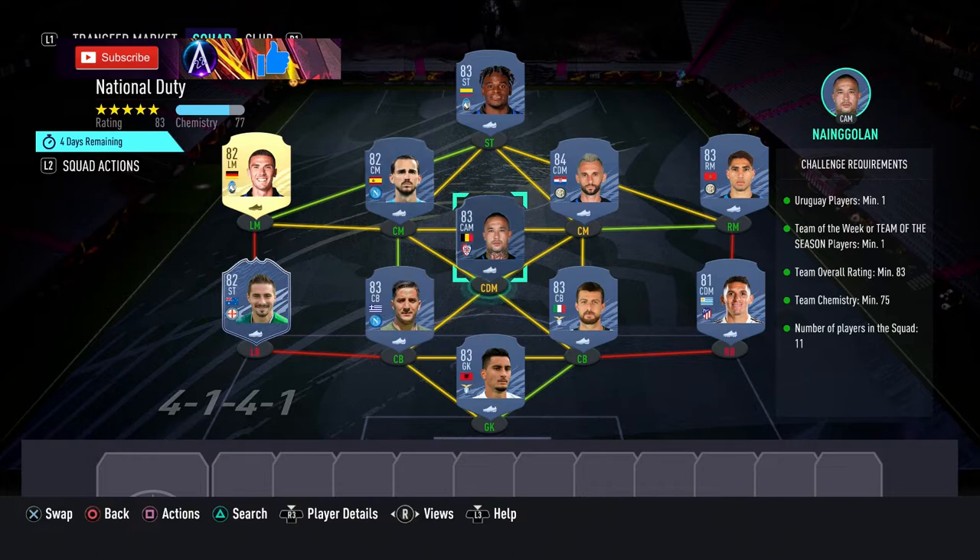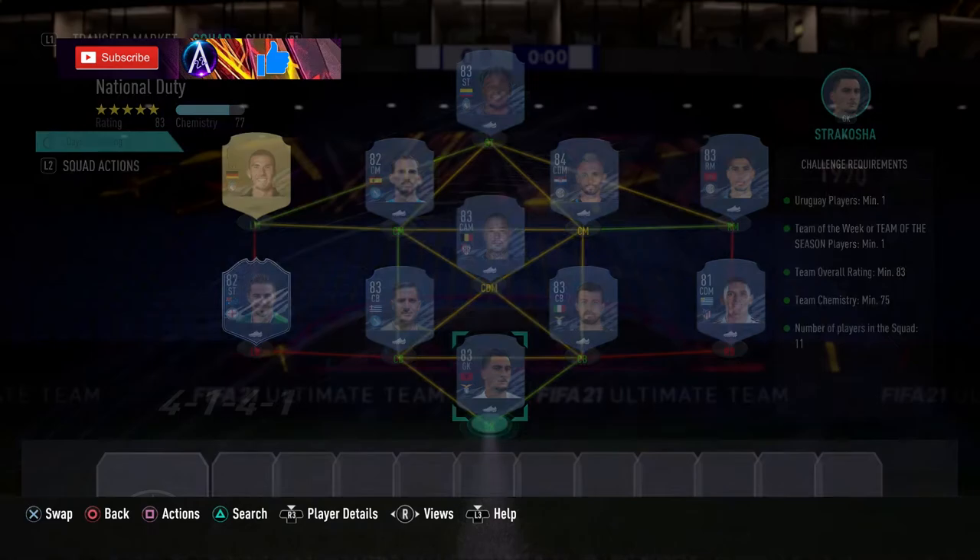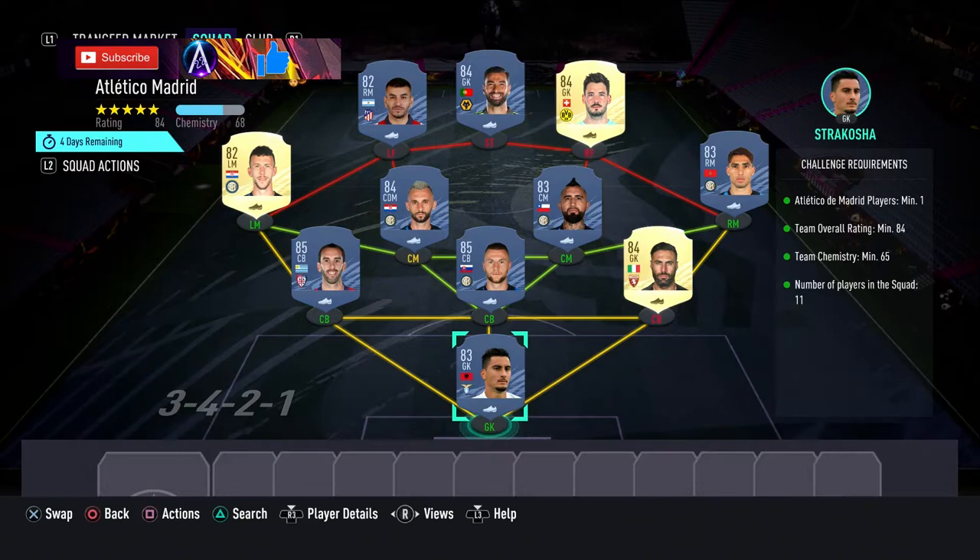The core for that team is Serie A. The player names are: Strakosha, Torreira, Atierbi, Manalas, McCarno, any 82-rated inform, Nangeland, Hakimi, Brozovic, Fabian, Gussens, and Zapata. There you go — National Duty is done.